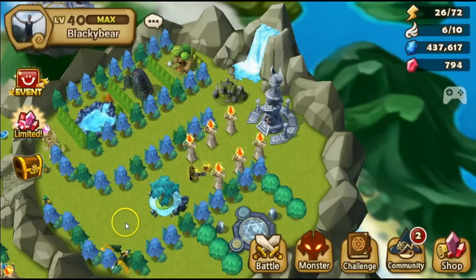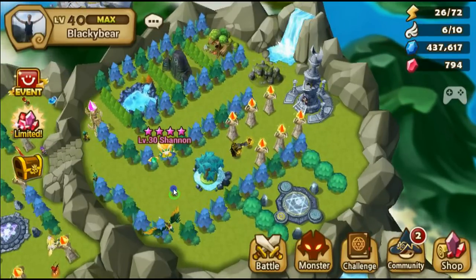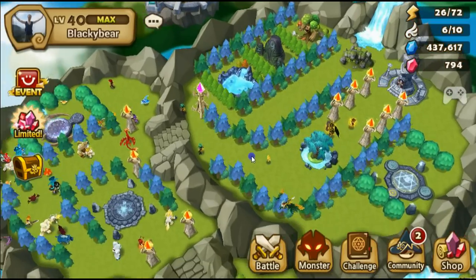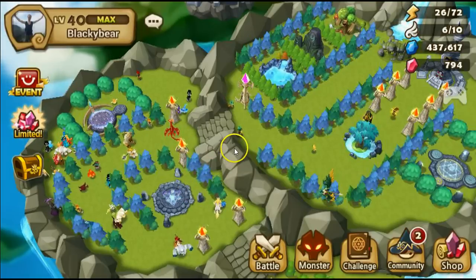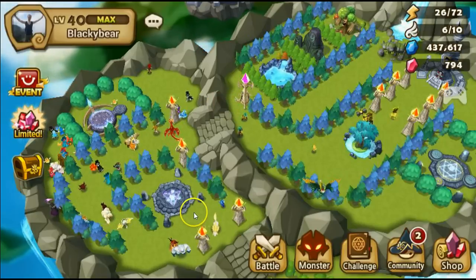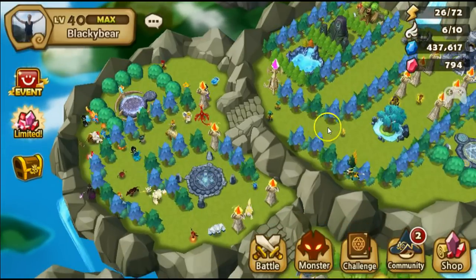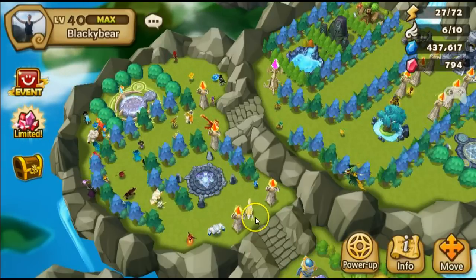We've got a flying Griffin, and somewhere around it there should be a Pixie — though this is actually not the correct Pixie. Then we got the second island — it's a bit crowded with some of my monsters. As you can see, I've guarded my islands pretty well with some guard towers, and they're all just standing around.